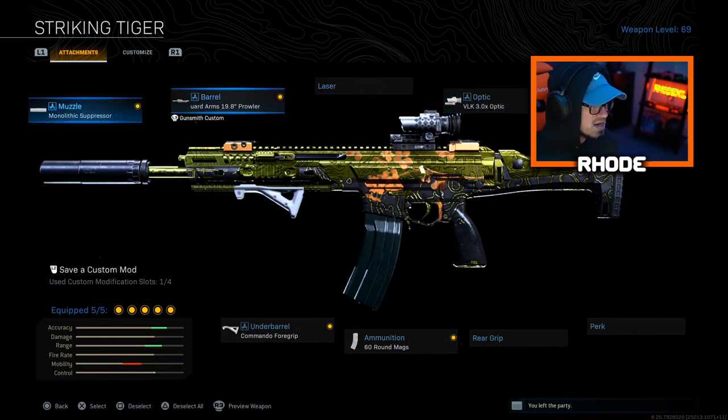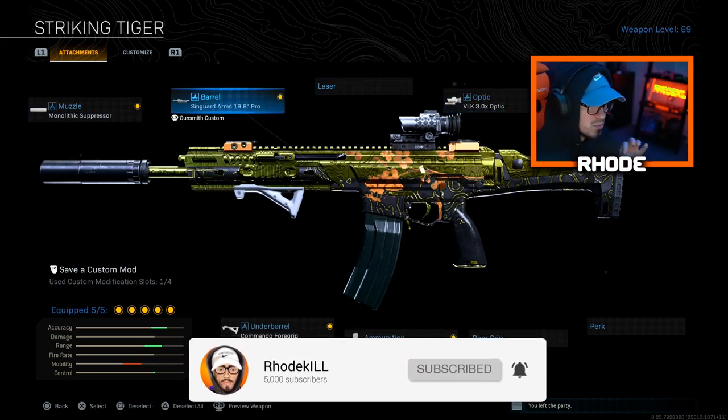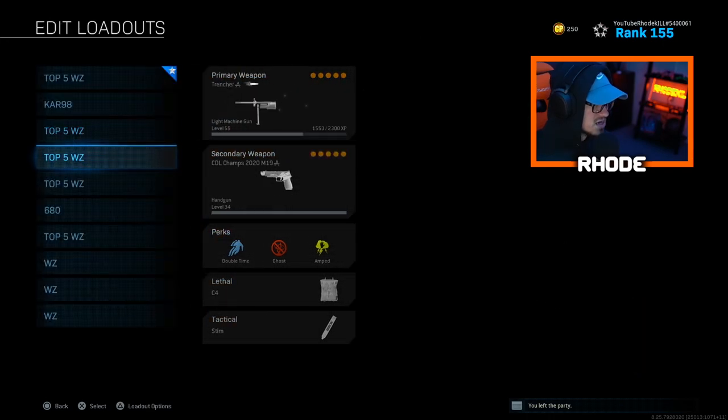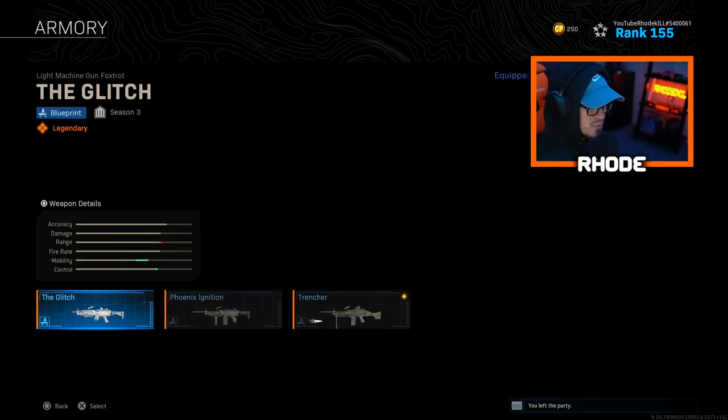This setup is godly — it literally has no recoil, that's why I love this Kilo. It reminds me of the Grau before that Grau nerf, but not as strong — a little weaker. But I love this weapon, very good overall. It's best as your secondary, probably not your primary, because the ADS speed is pretty slow. Give that a try and let me know what y'all think.